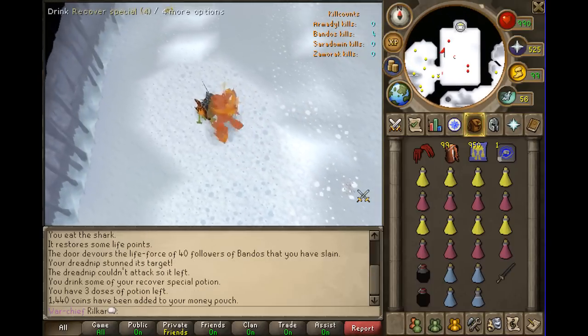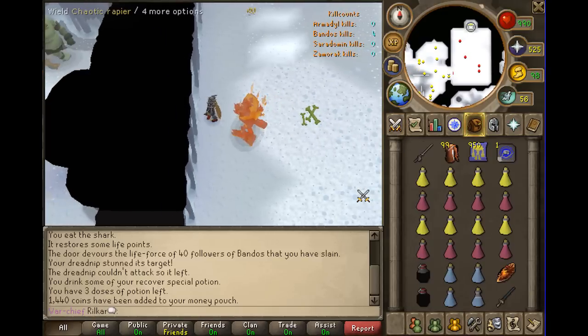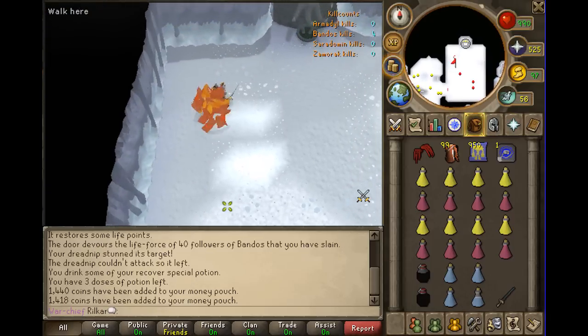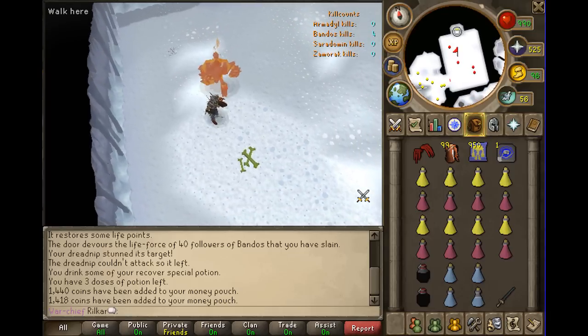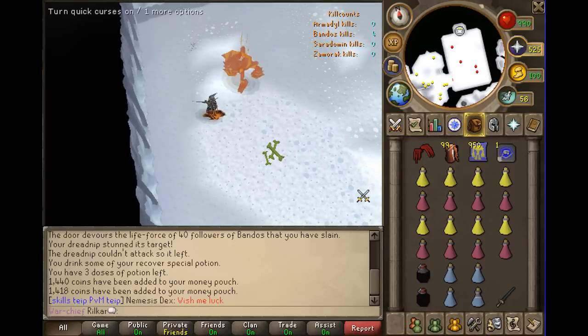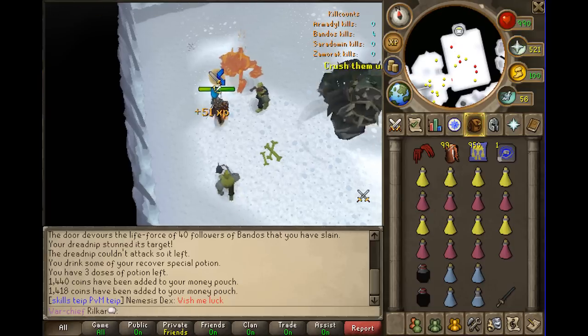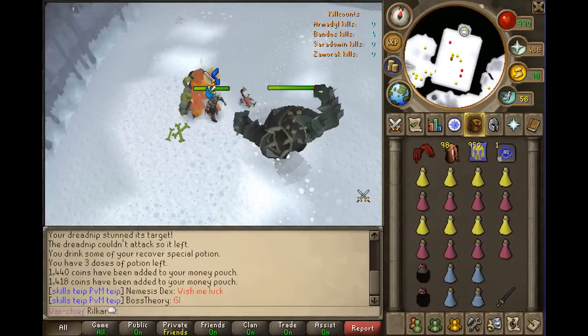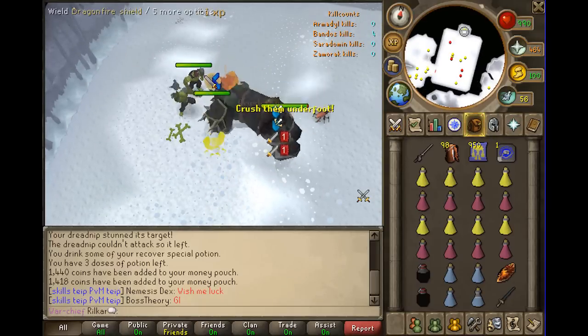Pick up the bones — they're 10k each. After you get the first kill, come down to this wall. If you have a team you want to stay along the wall, because Bandos spawns right here. You want to stay close to the wall so you have time to click your prayers and restore and brew up. Bandos is a fun boss, very easy, great profit. When he spawns, dreadnip him — if you have a familiar you can have it attack too.